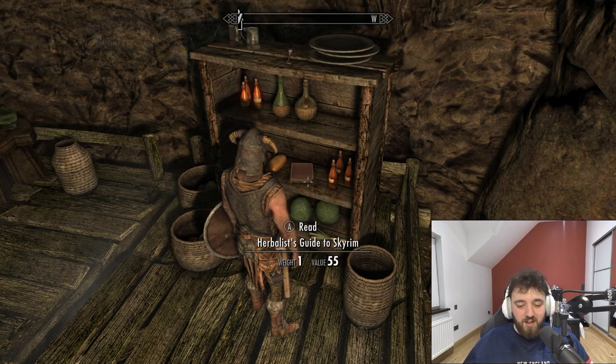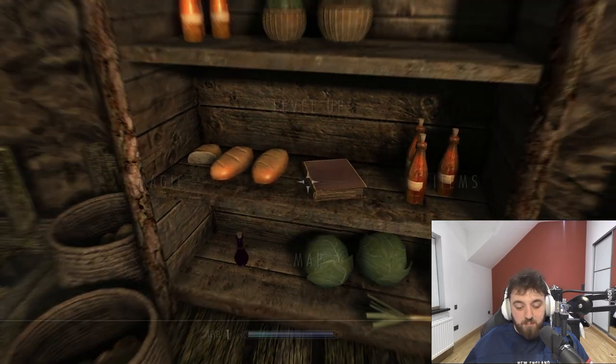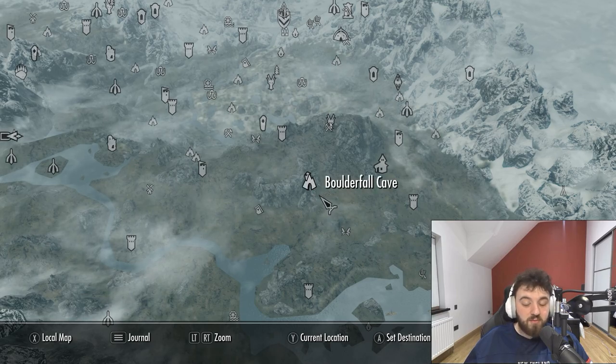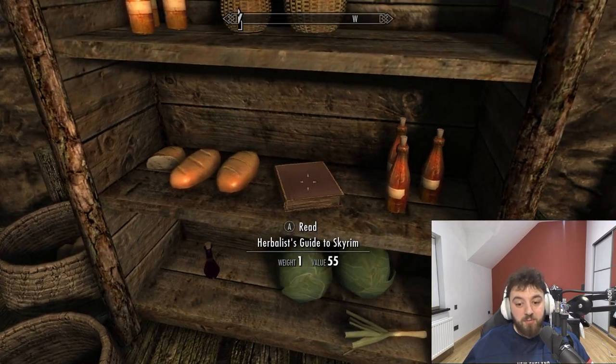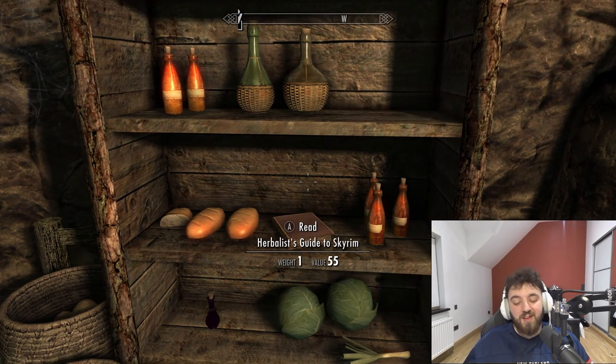There you go, lads — that was the Herbalist's Guide to Skyrim. It can be found currently in the Boulderfall Cave. I've done a video on the location, and it does up your alchemy by one, which makes it a pretty useful skill book. So I highly recommend you come and grab it if you're in the area. Hopefully you've enjoyed the narration. Thank you so much for joining me as always, and I'll see yous in the next episode. Bye-bye.